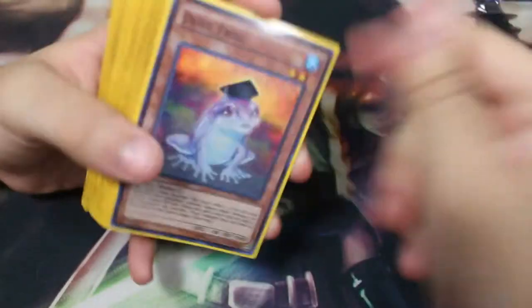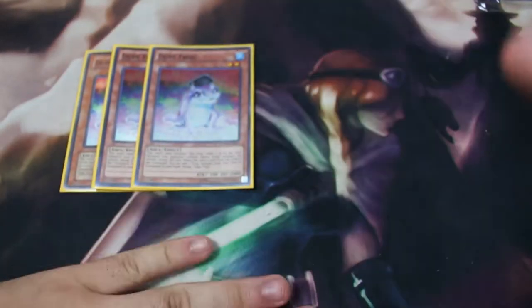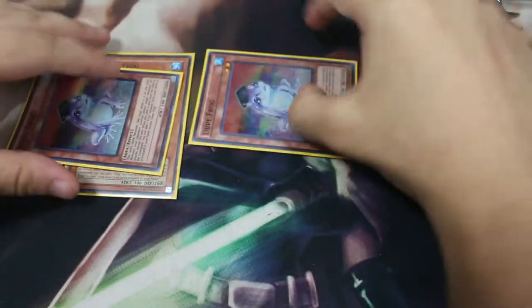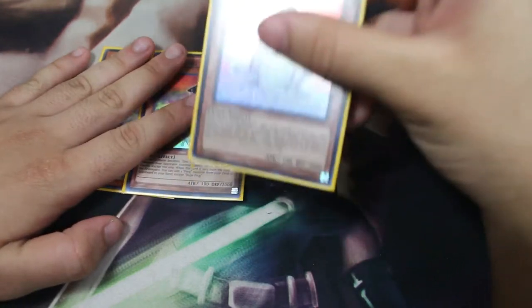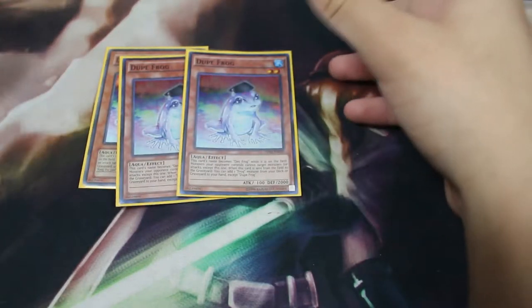I hope you enjoy it. First, for the monsters, we play triple Dupe Frog — this is the most stalling card in the entire deck. When this card is sent to the graveyard, you can add one Frog monster, so you're basically just going to search your Swap Frog.